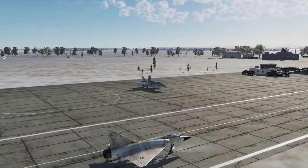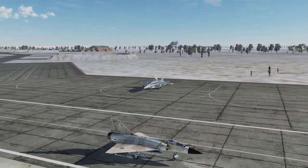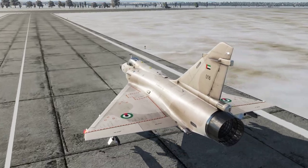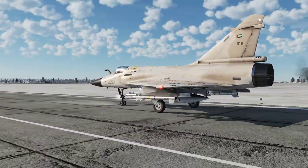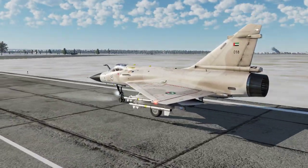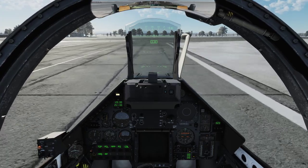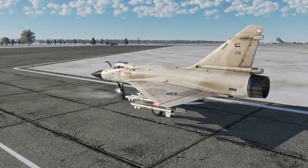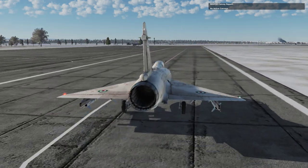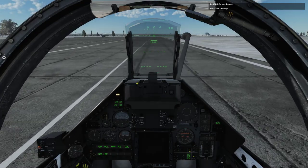Looks like we actually might have someone taxiing up ahead. I'm going to start paying more attention to the radios now. Radio check - there is what looks like it could be an A10 or something standing over there. I can't really make it out from this distance. Before we start, I'm going to make sure that my radio channels are all in order. As usual, we are using SRS to keep close tabs on the radio. Radio channels are fine, and yes, there was an A10 standing there, so taking this taxi route to the runway.